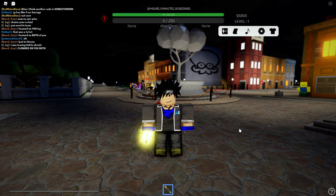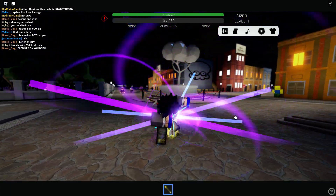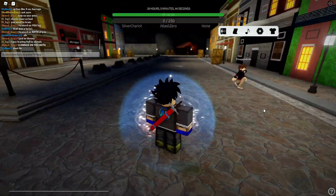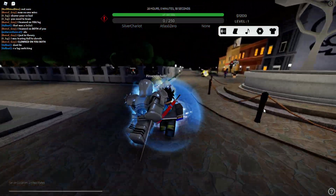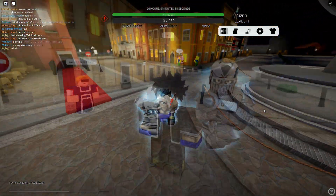Let's go ahead and stab ourselves with this thing. Please give me something good like The World. Just don't give me doo-doo. The animation's pretty good. What do we got, boys? Silver Chariot. I want to check out his moves, and then we'll craft another arrow and see what other kind of stand we can get. Silver Chariot actually looks pretty neat.